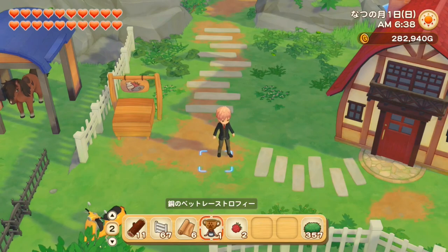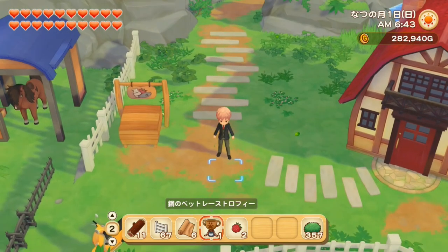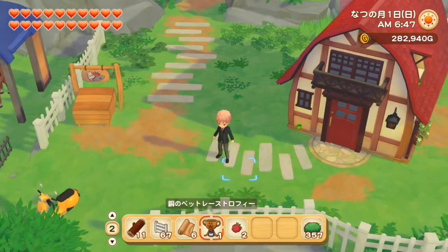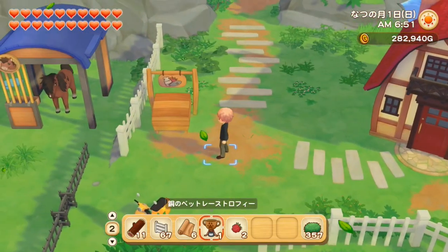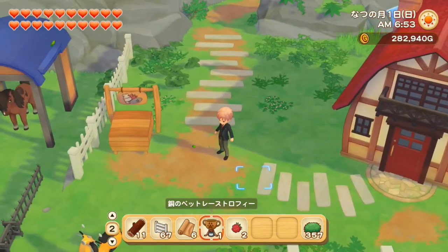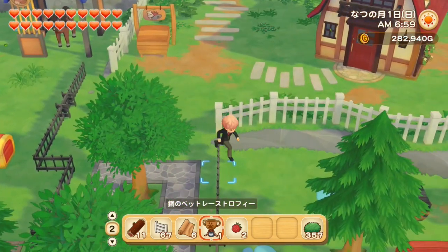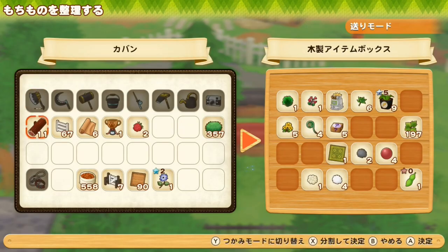In the first year the pet race was so easy — my cat Mickey had 10 hearts. But this time I entered with Gray, my mini wolf, and he only had four hearts, so it was so much more difficult. I ended up third place, so I'm just gonna hide this trophy in one of these chests.